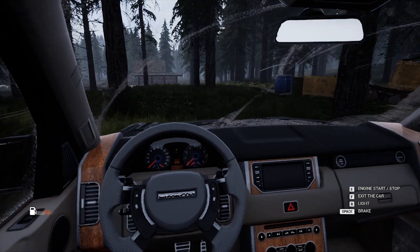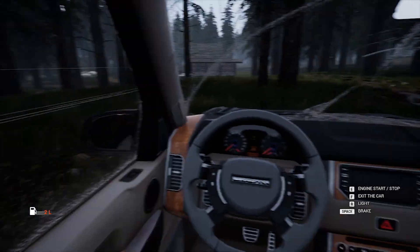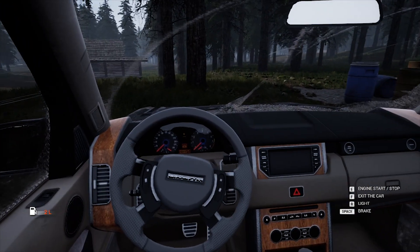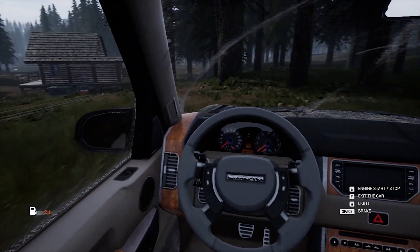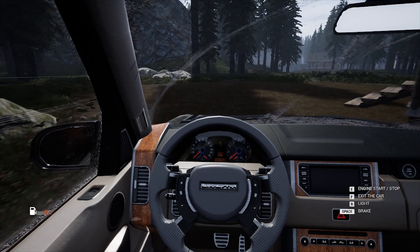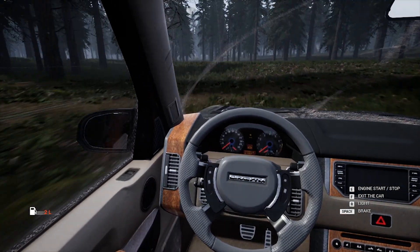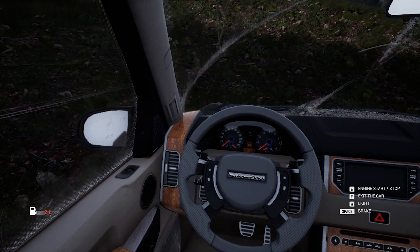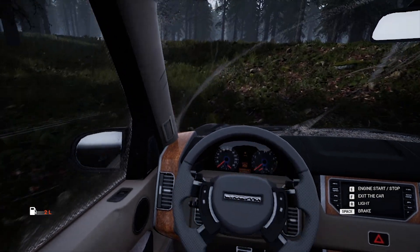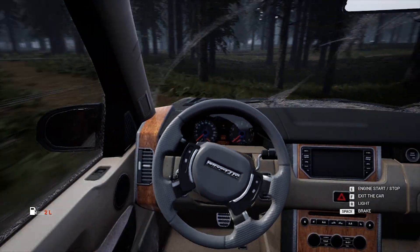I can just imagine driving somewhere and my car breaks down next to the road. I gotta go slowly. Even if the side view mirrors could have worked that would have been awesome. I gotta go this way - let's go around this house. The station wagon is also really high off the ground so I'll be able to do some off-road driving.